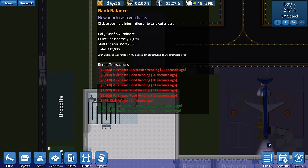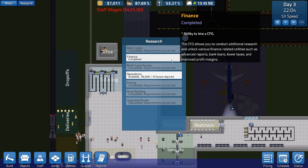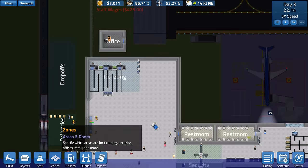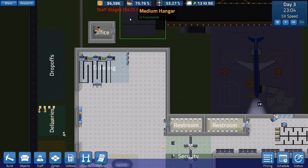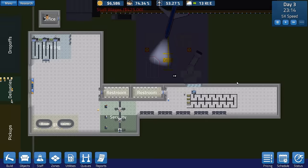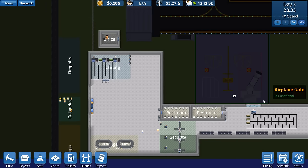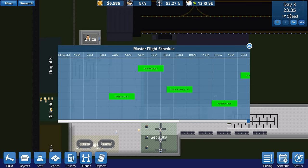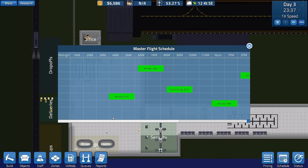How are we doing for money? We're not doing good at all. I should probably stop spending. But we've got finances now completed researched, so we can go over to staff and get a CFO if we really wanted to - it allows you to research finance-related upgrades such as bank loans and improved financial reporting, which I do want. Primarily I want bank loans.